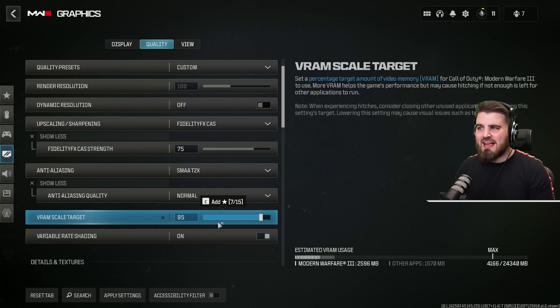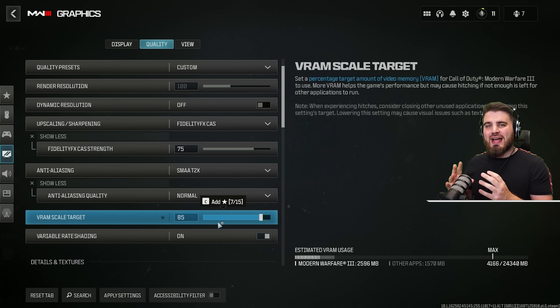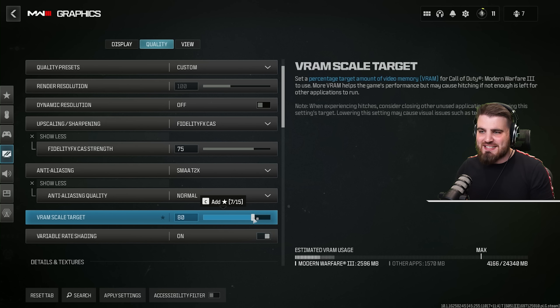For your VRAM scale target, I haven't fully tested this yet, but based on how Modern Warfare 2 worked it was usually better to turn this down — having it higher than needed would actually cause stuttering. So I'm running with 50, same as Modern Warfare 2. I'd recommend turning this all the way down to the lowest and then bringing it up step by step until you have the smoothest game possible, always starting from the bottom.